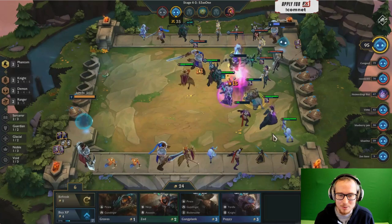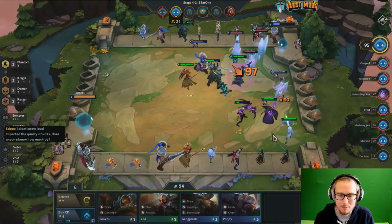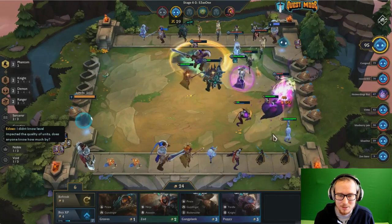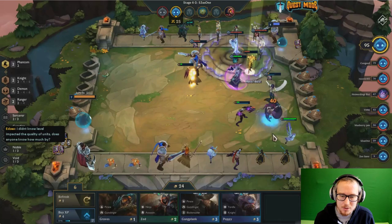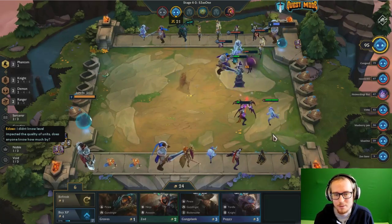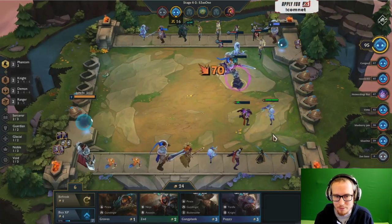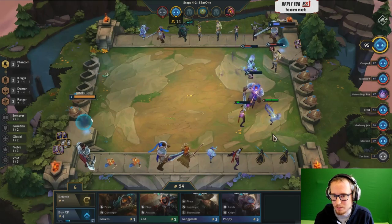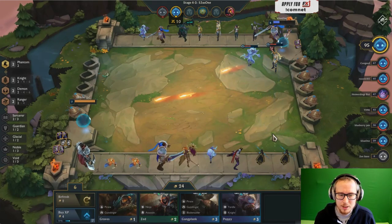I don't think this Morgana placement is very good. This ultimate is not going to be good. Morgana's a weird piece — if you can get her to ultimate on the front line she's great, but she's pretty squishy so it's pretty hard for her to actually survive long enough on the front line to get an ultimate off. We're losing again. I'm not going to try to lose streak here.